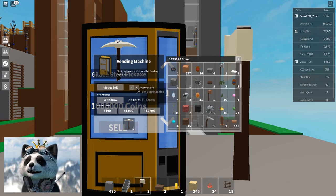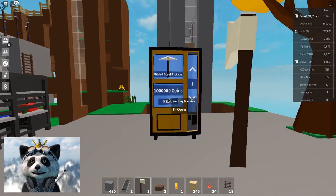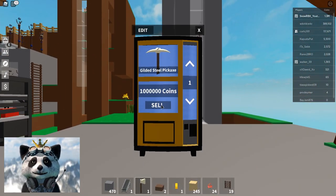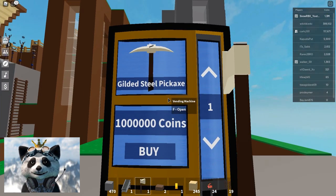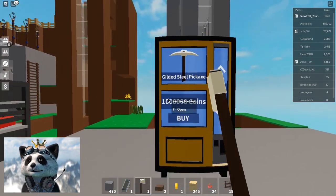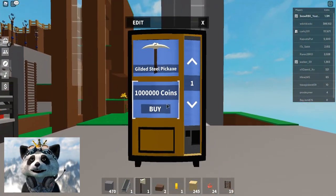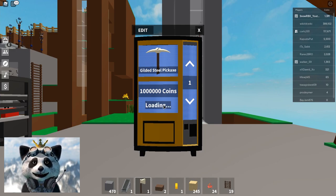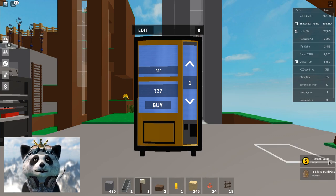Let's say I'll sell this for 1 million coins. If I escape this, look at the vending machine now. The mode should be set to 'buy' if you're selling items, because the other person who buys it needs to click 'buy.' All he needs to do is click F and then buy — boom! Minus 1 million coins from my wallet and I get the gilded pickaxe.